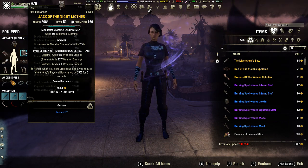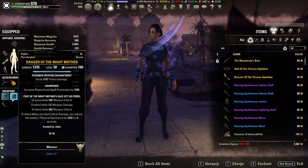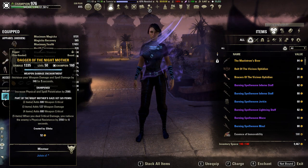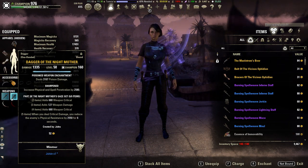We have three Night Mother's pieces on the body and our two daggers. Make sure that your daggers are gold and sharpened, and make sure they are daggers because daggers give you extra crit — and crit is necessary in PvE. I have these enchanted with one weapon damage and one poison damage enchant, and this seems to work pretty well.